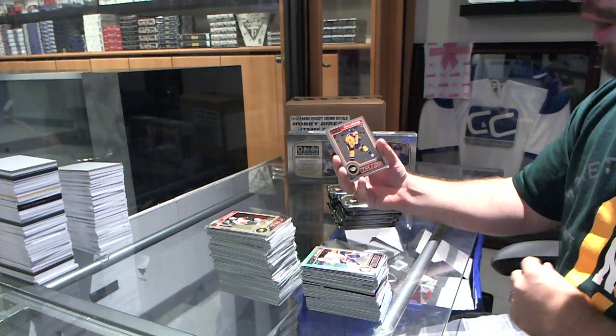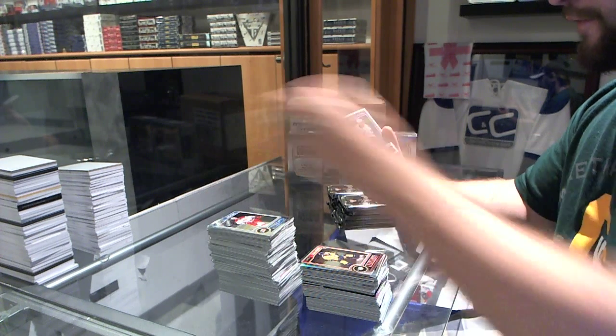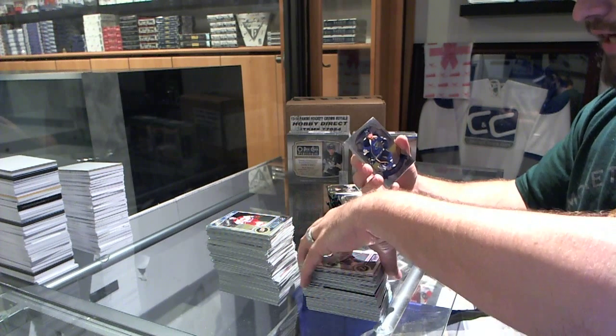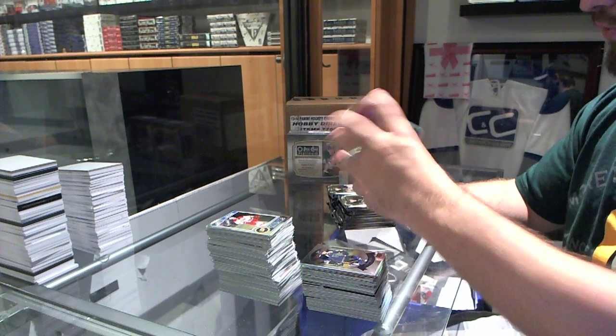We've got a Cal Yarncroc rookie for the Nashville Predators. A Faltteri Filippola white ice, number to 199 for the Tampa Bay Lightning. A retro for the St. Louis Blues, David Backus. And a refractor for the Boston Bruins, Milan Lucic.